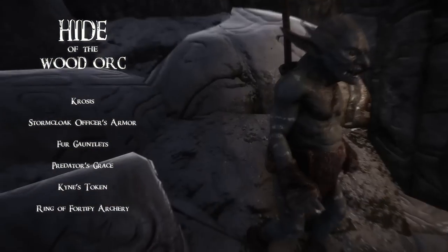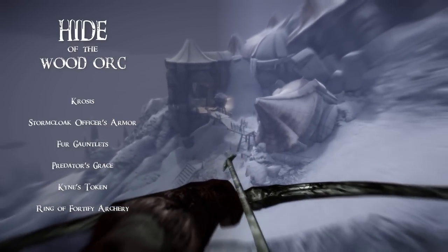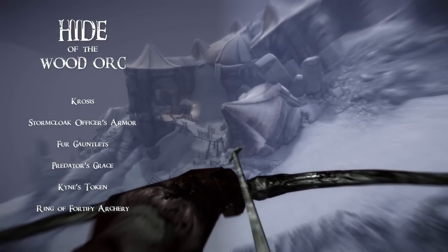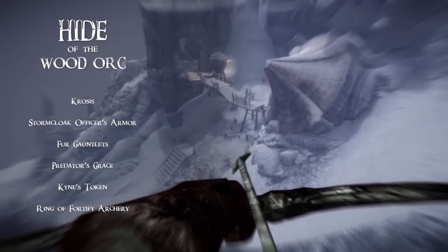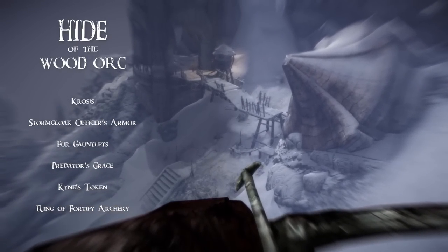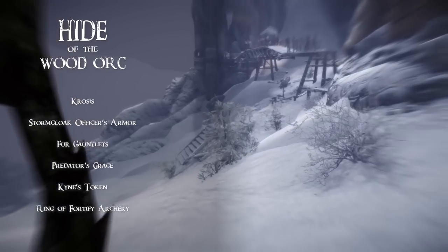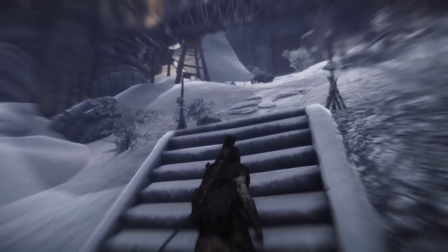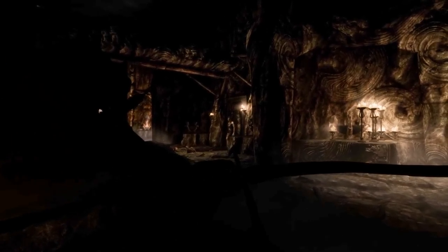He will wear the Dragon Priest mask Krosis, granting him plus 20% to Archery, Alchemy, and Lockpicking. We rarely use Dragon Priest masks in our builds as they tend to take away from unique character aesthetics, but we thought the brown and green tribal-looking design matched the Wood Orc perfectly, along with it fitting his backstory as a masked avenger. For auxiliary gear, he will wear Kyne's Token, obtainable after the quest Kyne's Sacred Trials, and he will also wear a Ring of Fortify Archery. For weapons, the Wood Orc carries a self-crafted mighty Orcish Bow, which looks like a heavy drawweight bow and fits the Wood Orc's aesthetic perfectly.